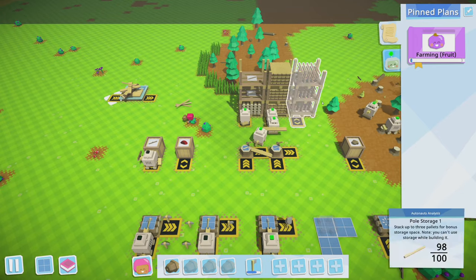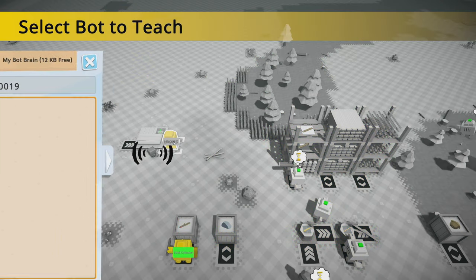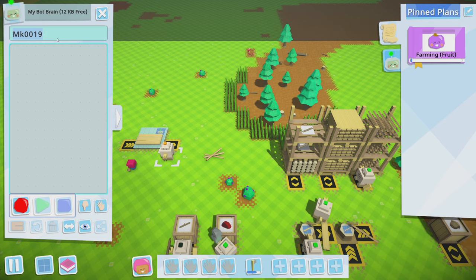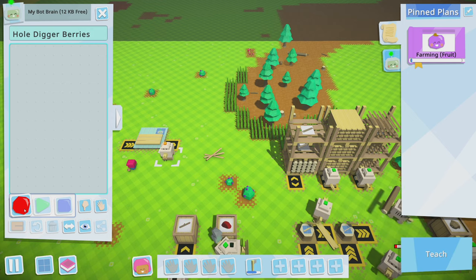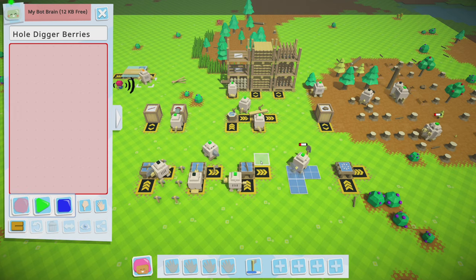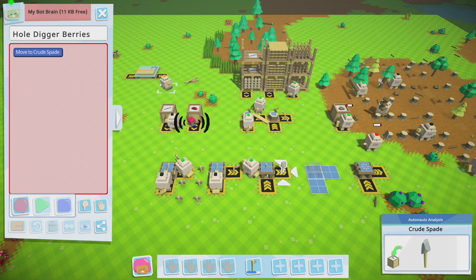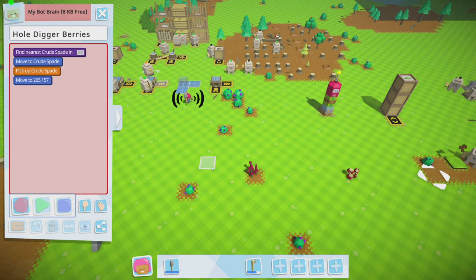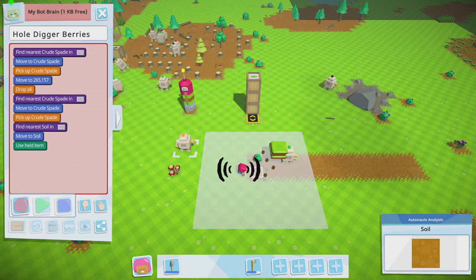All right, how are we doing? Let's crank you. This bot will be hole digger berries. Watch me — get a spade. All right, we've got to wait for this to be made. That's actually working out really well. Move to spade, pick it up, then watch me dig. I hope the recorded action changes to find an area — I clicked wrong, whoops.